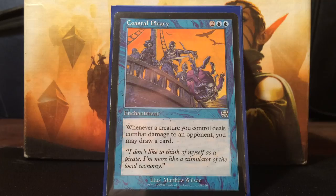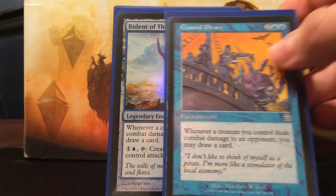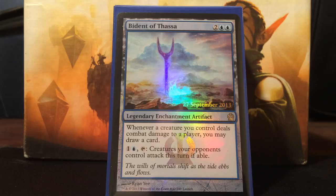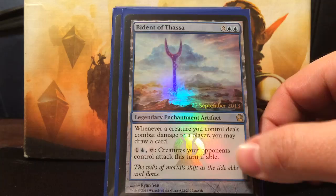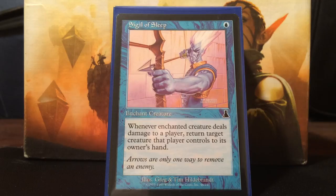Next is basically Edric in enchantment form - Coastal Piracy. Two blue and two colorless: whenever a creature you control deals combat damage to an opponent, you may draw a card. Not exactly Edric's ability, but it's one-sided for us, which is great. Bident of Thassa is pretty much the same thing - two blue and two colorless, whenever a creature you control deals combat damage to a player, you may draw a card. But I can also make creatures an opponent controls attack this turn - not attack me, but tap them out so I can get in for damage. We're mainly focusing on that card draw ability since we have a bunch of evasion.